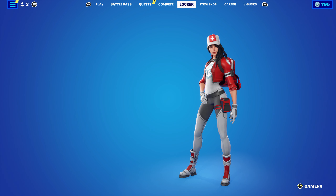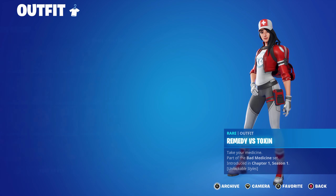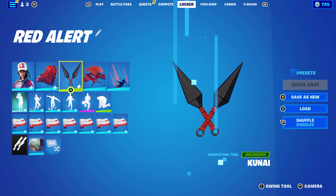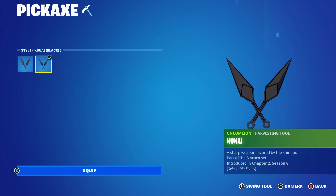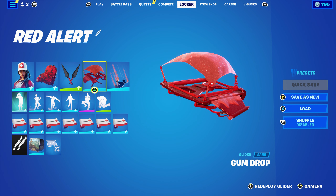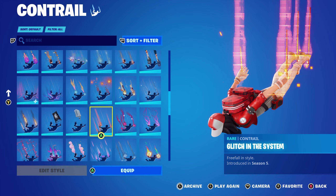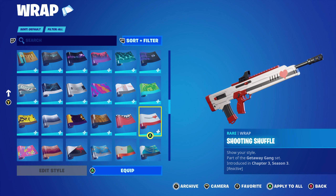For the first combo, I'm using Remedy vs. Toxin from Chapter One Season One, with the Remedy edit style — part of the Bad Medicine set — mainly for the red and white, which matches the Red Alert back bling's red, black, and white. The pickaxe is the Kunai, part of the Naruto set introduced in Chapter Two Season Eight, used for the red and black. The glider is Gumdrop from Zephyr's Locker Bundle, which works perfectly. The contra is Glitched in the System from the Chapter One Season Five battle pass, and the wrap is Shooting Shuffle from the Getaway Gang set, introduced in Chapter Three Season Three as part of a crew pack.